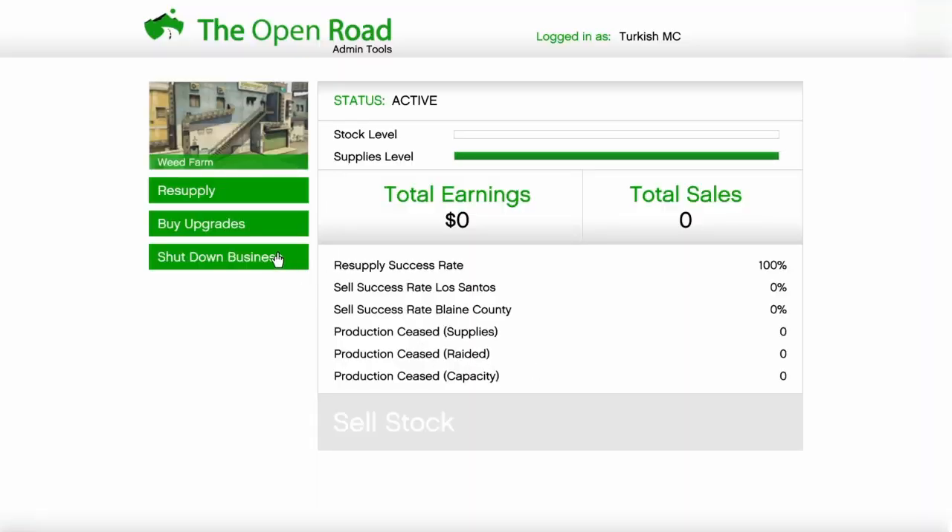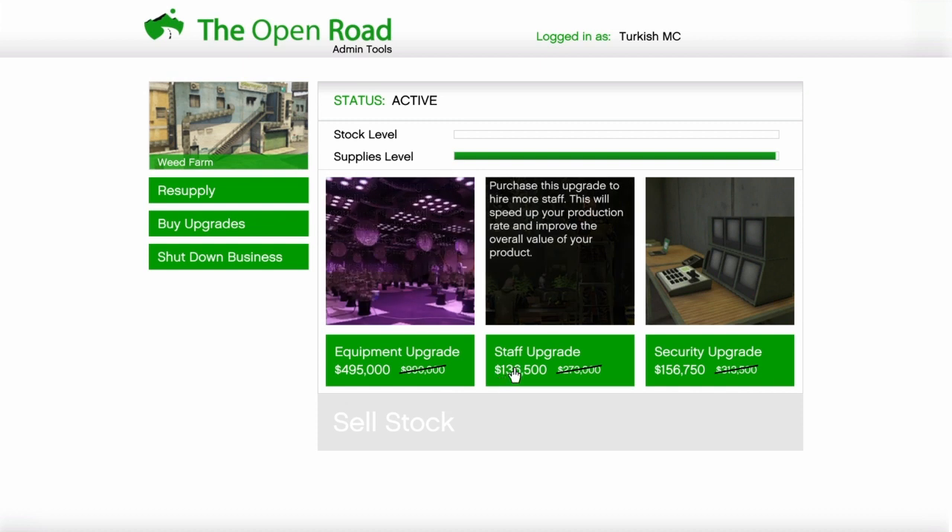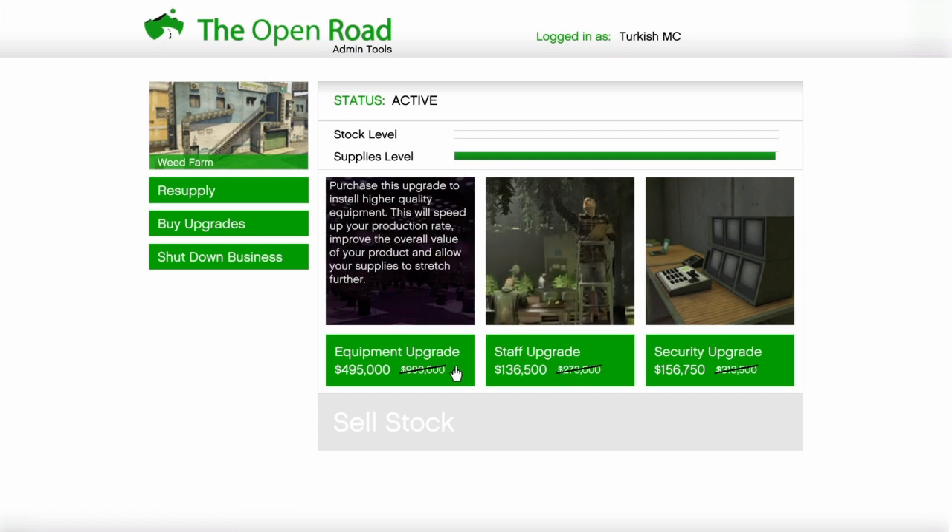Now the upgrades — these are actually pretty good. When you upgrade your staff, your stock gets processed quicker. When you upgrade your equipment, the stock you make will be worth more — meaning the same amount of supplies will get you more money.